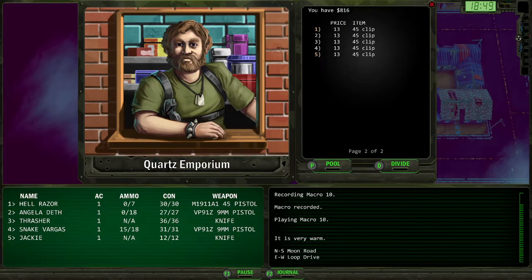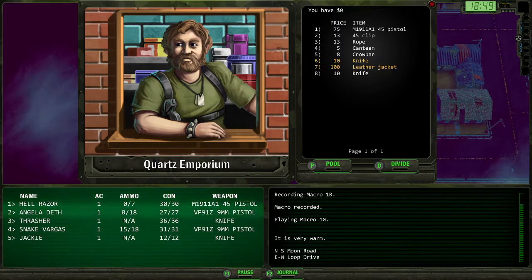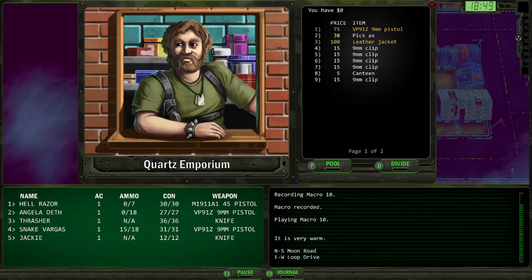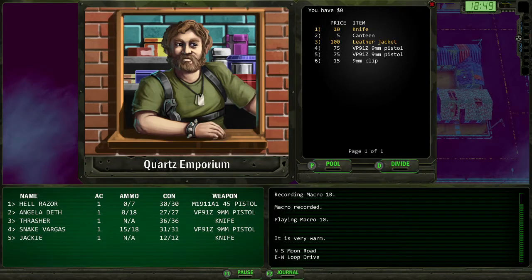We want to keep the rope because rope is always useful. We want to keep the shovel because shovels are useful. Crowbars are useful. We've got an extra pistol we can sell for money. You can sell your crowbar and that extra knife. I think we can go ahead and sell that pickaxe and that knife.